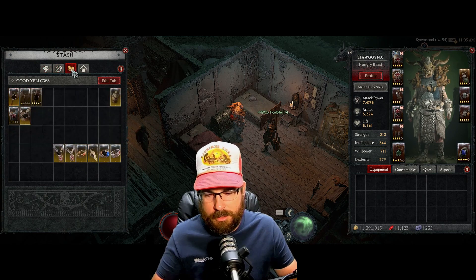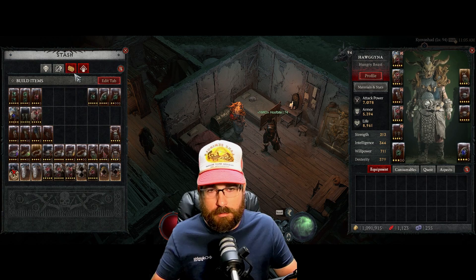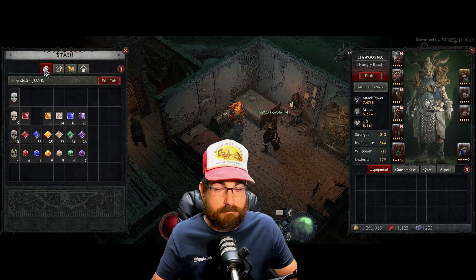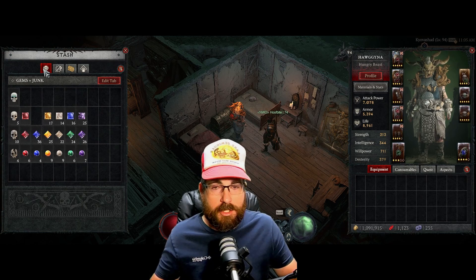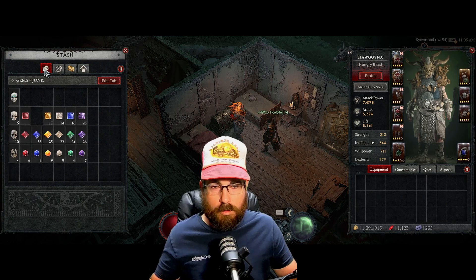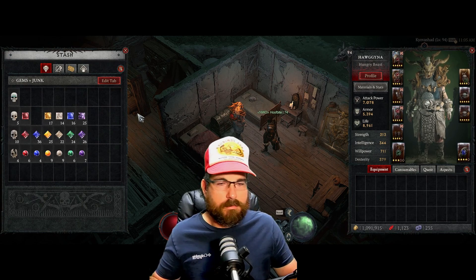Four tabs is all we get right now. So what do you do when all of that is full and you don't feel like organizing it — or it's all full and you don't want to get rid of anything? It's basically an intervention: Hoarders: Diablo 4 Edition. I can't get rid of aspects. So what do you do?